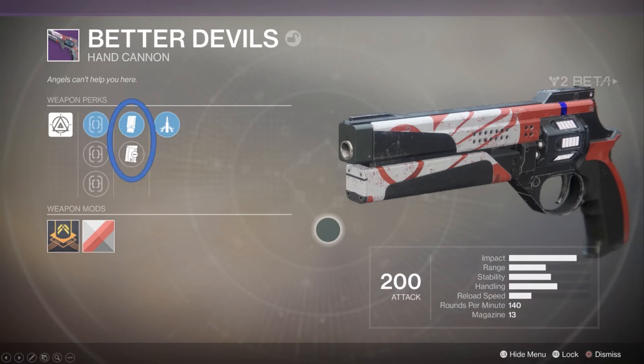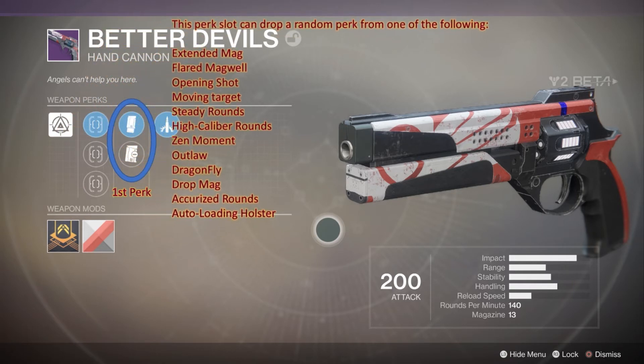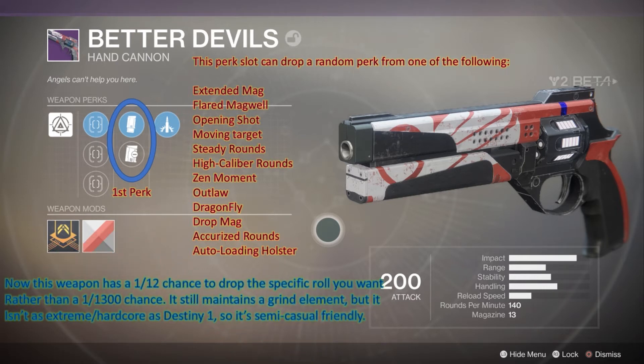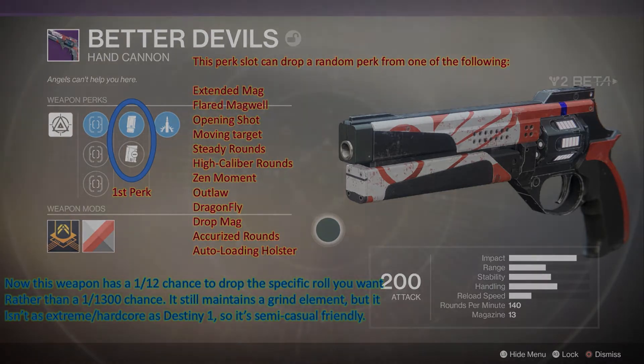The first perk of a weapon we feel should be RNG-based. For Better Devils, all hand cannon perks would be available as possible drops — so we'd have 12 possible perks that could drop. Whatever perk you want to modify the weapon's performance, you have a 1-in-12 chance to find it as the first perk. This adds a grind element for elitist players — if they want the perfect Better Devils roll, they have to play the game to find it.